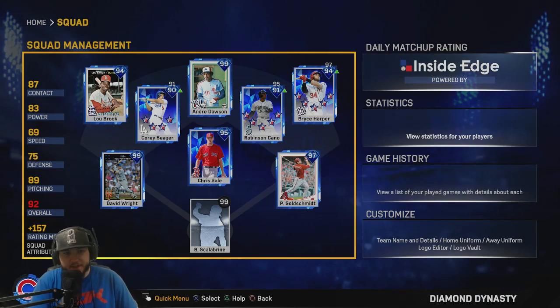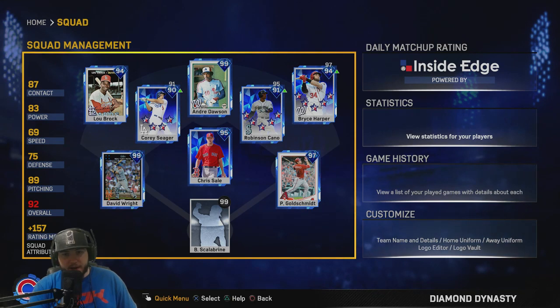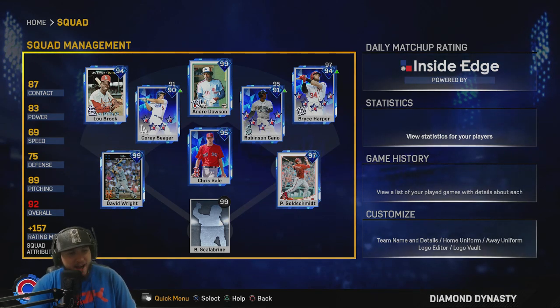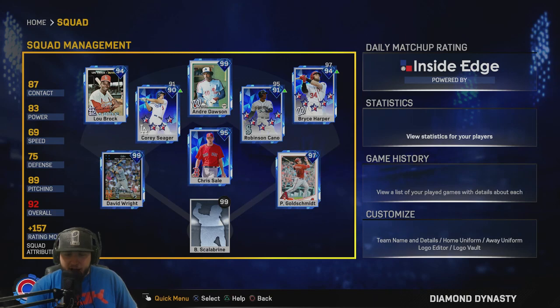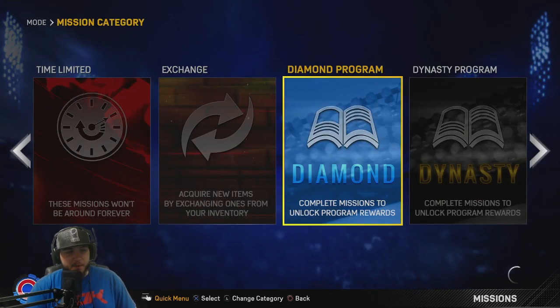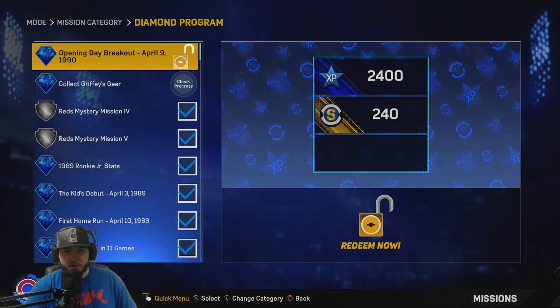This is what the team looks like right now — pretty lit, diamonds all around. What more could you improve, what more could you add to this squad? I got one person that can be added to the squad. You can go over to the diamond program, these servers go well.